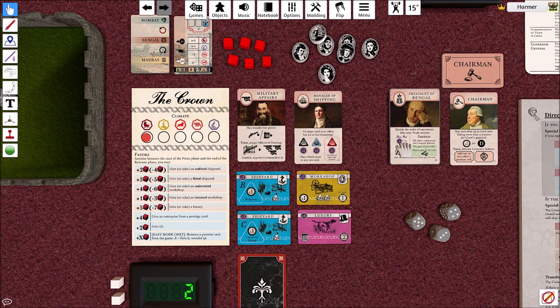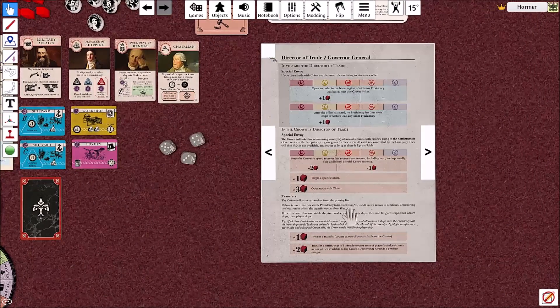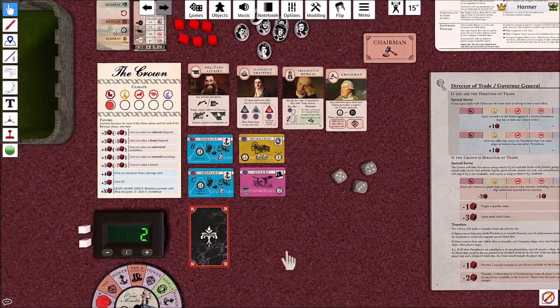Since the Director of Trade was sacked, the second part of his turn - the transfer action - is not going to happen, so he won't be transferring any ships or any writers.